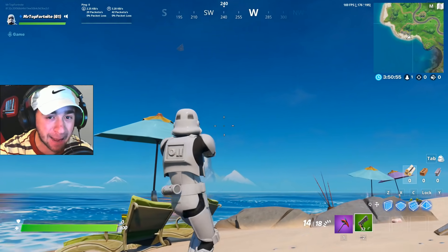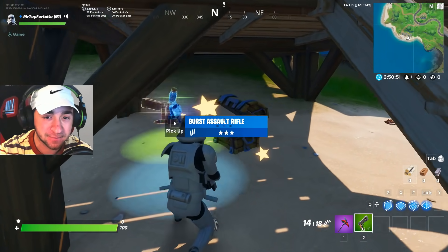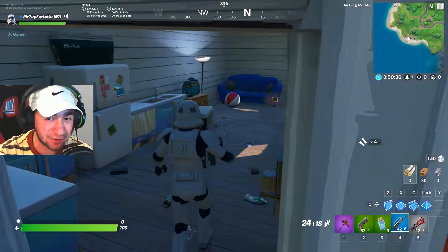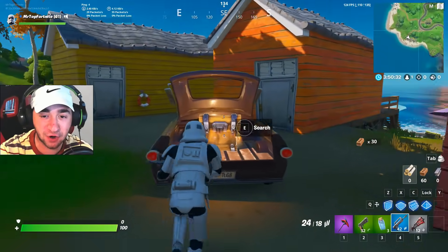Nothing seems to be happening. Before we do the glitch, I just want to try getting one more item. As you can see, we are a little bit closer to it. We're shooting it right now. We're going to attempt sniping it down, and right after we do this, it's time to glitch to the Star Destroyer.